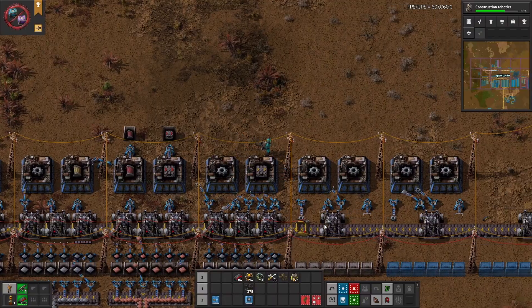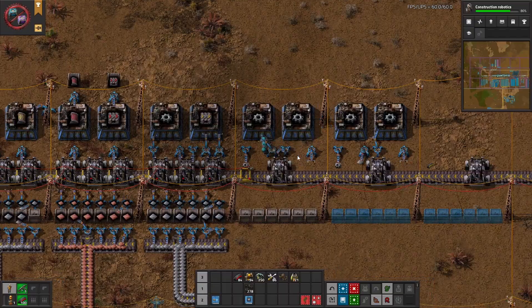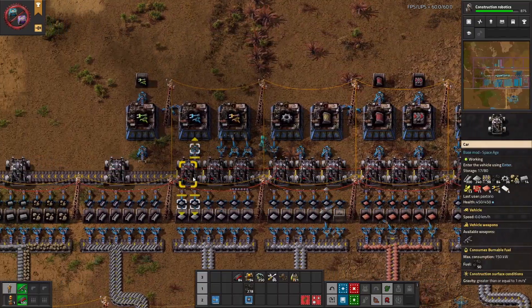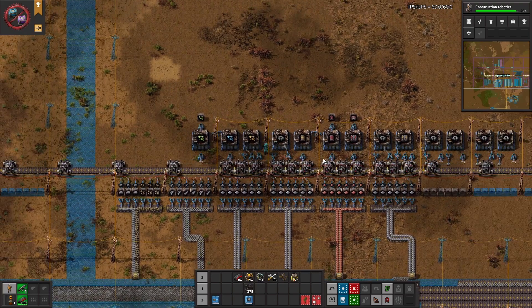You can even put things onto both sides of the belts very easily by using different filter inserters. You can also put production directly next to the car bus — the inserters are still one tile away from the belt and they can grab onto the cars just like a sushi belt. This is a great way to build your early game mall.